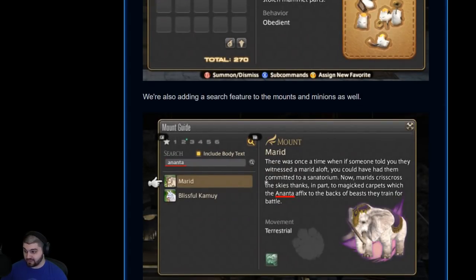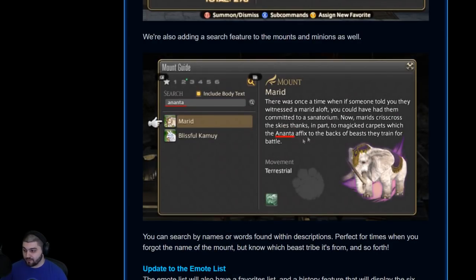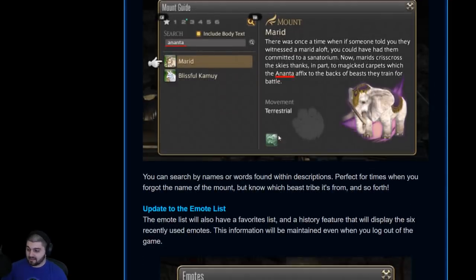They're also adding a search feature, so you can type in the name of what you're looking for. In this case, they typed in 'Ananta' — and you don't have to search just the mount name. For example, searching 'Ananta' will grab any text available within the description or actual name of the mount, so it pulled up both the Merid and the Blissful Kamui mounts because the word 'Ananta' appears in their descriptions. This helps you find mounts by beast tribe, primal, or any other keyword.